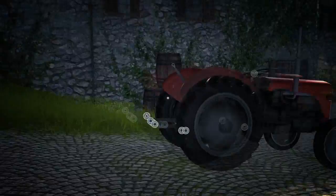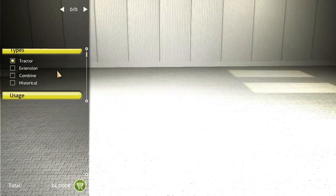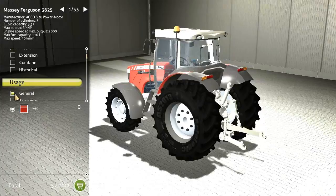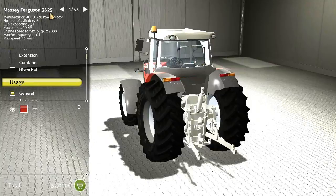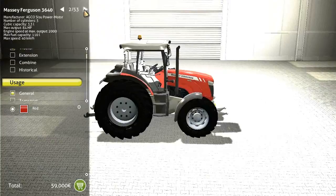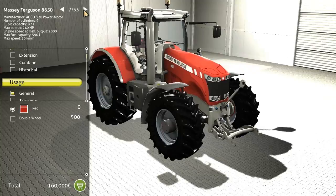The tutorials are pretty crappy and don't really explain too much, but I've taken the liberty to learn how to use this game myself. Let's go choose a tractor — general tractors. We start off with a Massey Ferguson 3625. The numbers do go up in the versions but the vehicles are almost exactly the same; you just get higher fuel capacity and more horsepower.